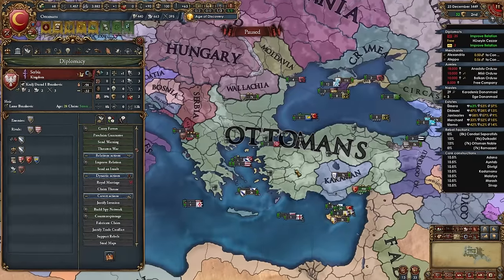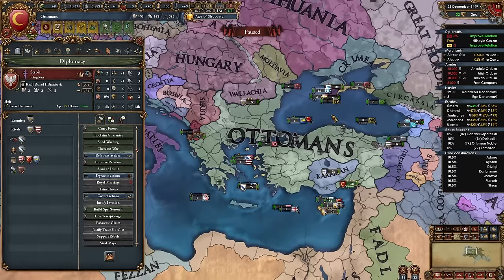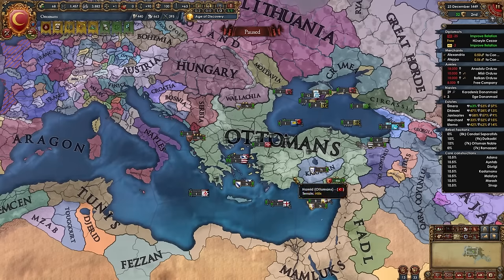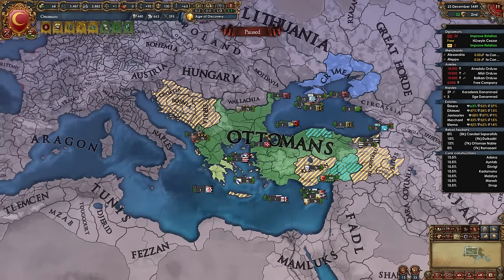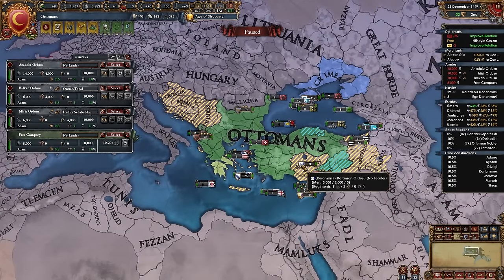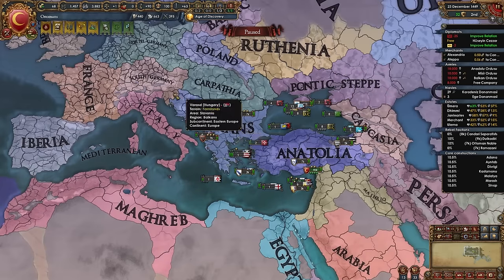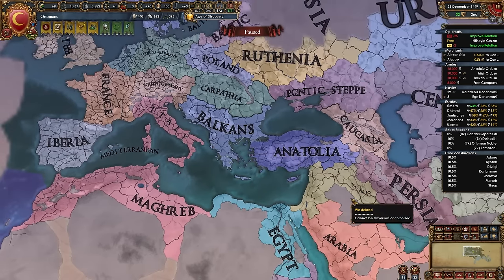While building spy networks you'll notice the 'justify invasion' covert action, which gives a special Ottoman Campaign of Conquest CB against a nation if you have 30 spy network. We're not using it right now since we already have permanent claims from missions, but we'll use it later. The goal is to conquer pretty much all of the Balkans and Anatolia directly before dealing with subjects and Eyalets.